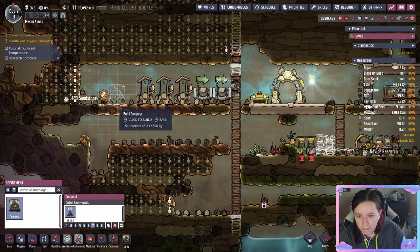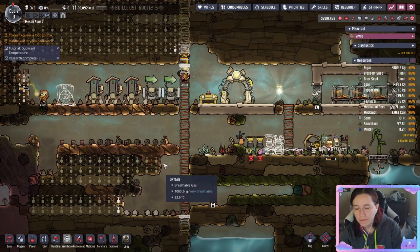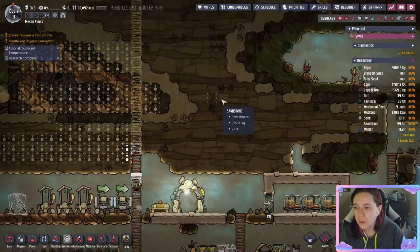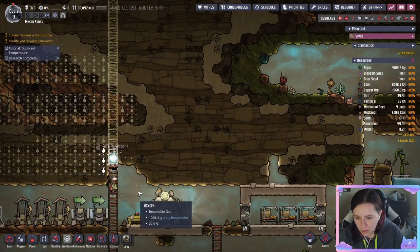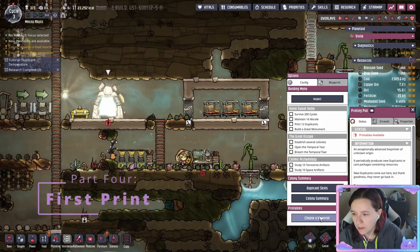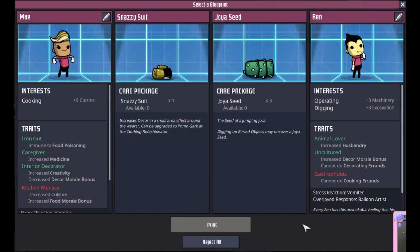Once you've got the first part researched you can put down a compost. I would highly recommend putting these next to your bathrooms because it excretes polluted dirt — the compost turns polluted dirt into regular dirt and keeps it from producing polluted oxygen, which your duplicants can breathe but it makes them sick. Every three days the printing pod will come out with new duplicants or care packages. Be really careful about picking your dupes — make sure you're ready for new duplicants and that they're going to be helpful, with skills you don't have yet and no bad traits or bad stress reactions.